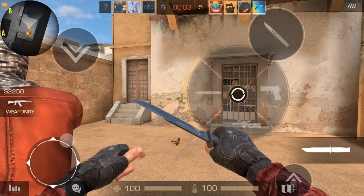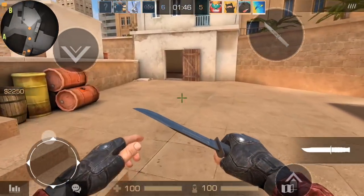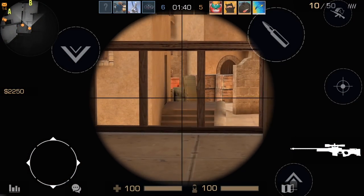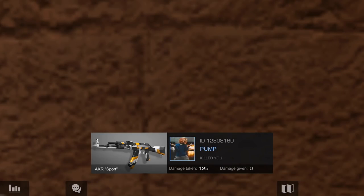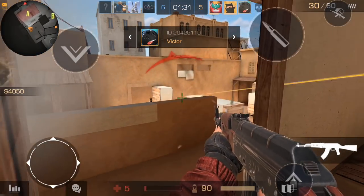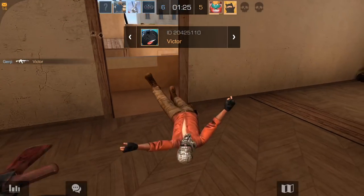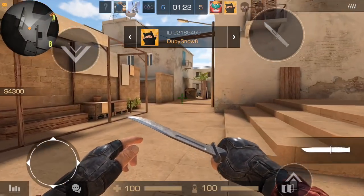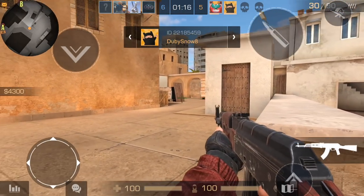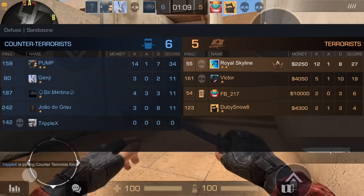I'm gonna try sniping anyway — the M40 is so fun to use but I haven't been using it as much as I thought I would. It's really cheap but in this game you have so much money you never really need eco weapons. I don't get this dude — that pump just destroys me in just a couple shots. Remember I said I'd only snipe until I started winning — I should've listened to my previous self.